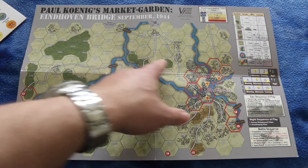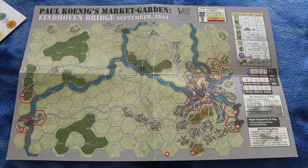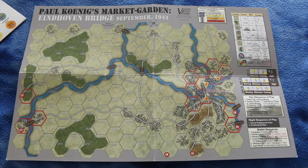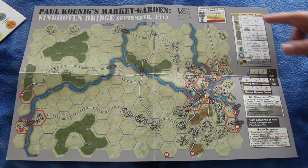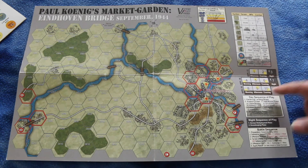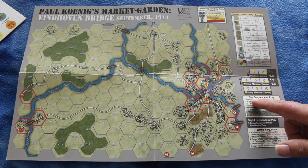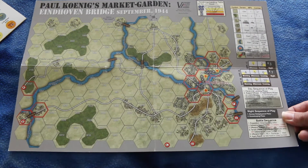This actually looks pretty good — not bad at all for a micro game map, I like it. Here's your paratroop landing table and your terrain effects chart. Here's where you keep track of turns, and it has your day sequence of play, night sequence of play, and battle sequence. So everything you need is literally on the map — that's awesome.